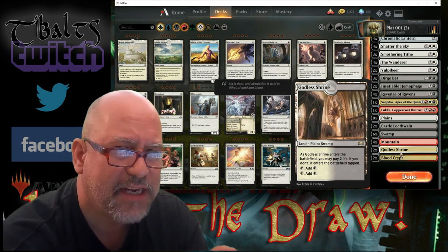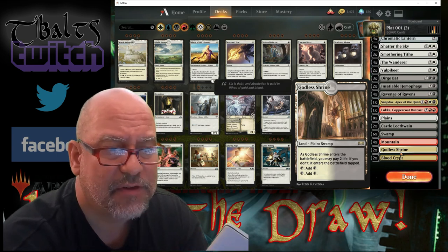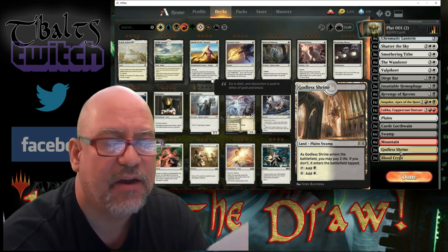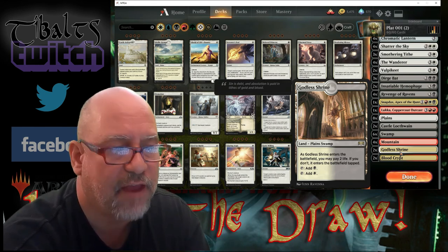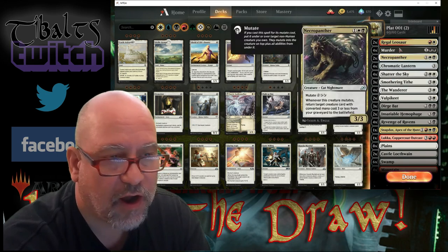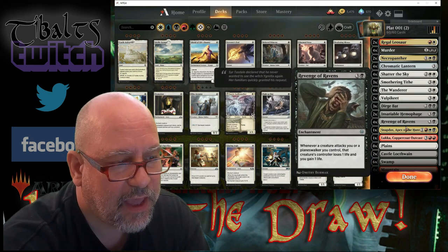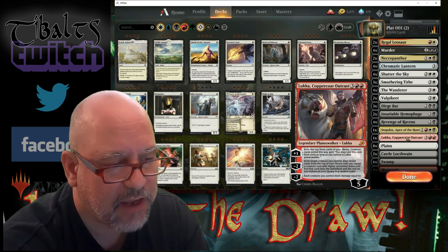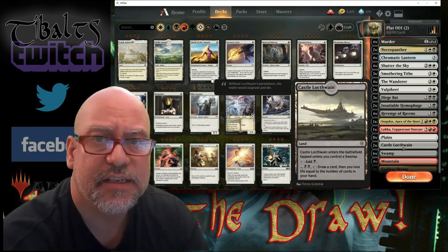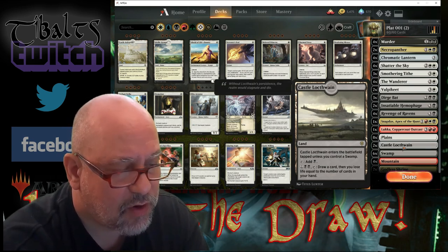Basically, the tapped lands that were in there gave you scry ability or life gain, but they came in tapped anyway. So why not have one you choose to come in tapped or not? Get them early game, put them on the board tapped. If you need them later, you'll be thrilled you can tap them for value right away. So we talked about ramp — now let's talk about card draw. There's also removal: straight-out spot removal. Murder always does the job — almost always.